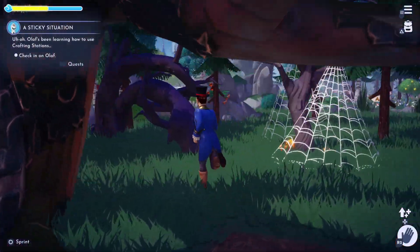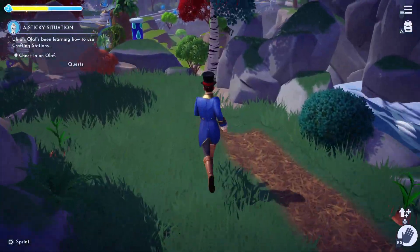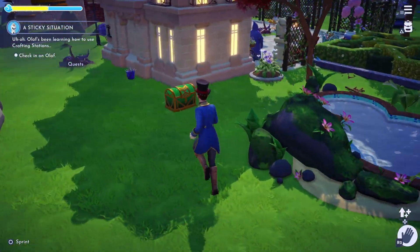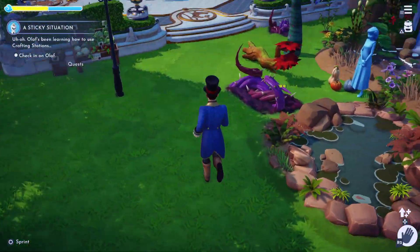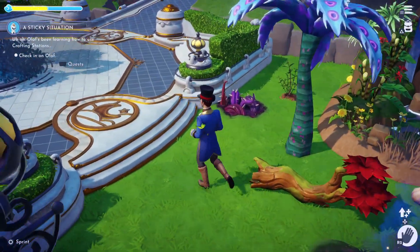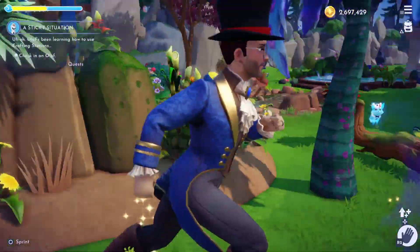Hello everyone, welcome back to Dreamlight Valley here on the Grey Mane Gaming channel. We're gonna do a Sticky Situation first — we got two quests to do, one with Olaf and one with the Forgotten, who is kind of creepy, so I'm gonna do him second. If you watch the daily show, you know the Forgotten just creeps me out. Let's go check out Olaf.